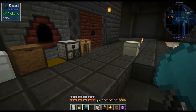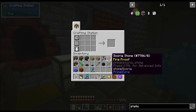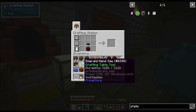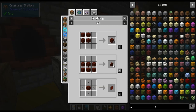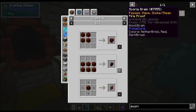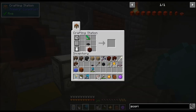So this is going to be the setup. We should actually make the drain first. You're going to need one scoria — smooth scoria stone, my bad — iron slats and a saw. And we get the scoria drain.